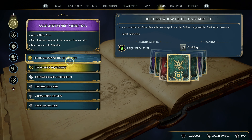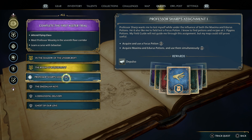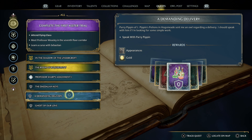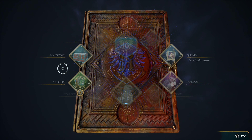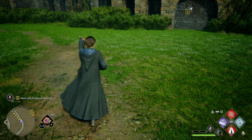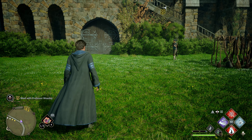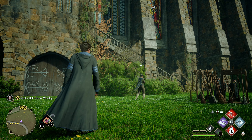These quests have level requirements of 6 and 8, and we are at level 16, which is pretty good. I thought let's do another story mission and get the Room of Requirement going, although I could do a smaller quest. Let's just do this one right now — let's get the Room of Requirement because it is a big part of this game and we do need to get into potions and stuff.